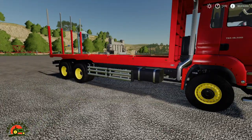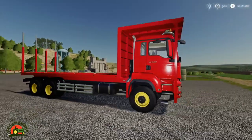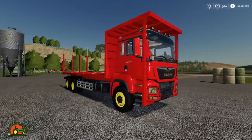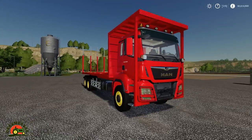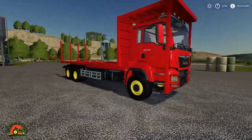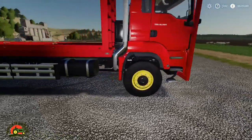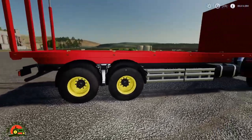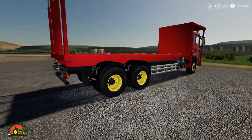We have an engine upgrade - the standard one is 500 horsepower and then you can have the extra upgrade to 875 horsepower for £7,500. We have Lizards on this one at the moment and you can have the Trailborgs, which I've got on the other trucks and I'll show you a bit further on down the road.